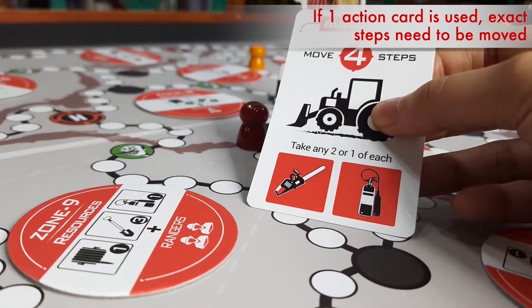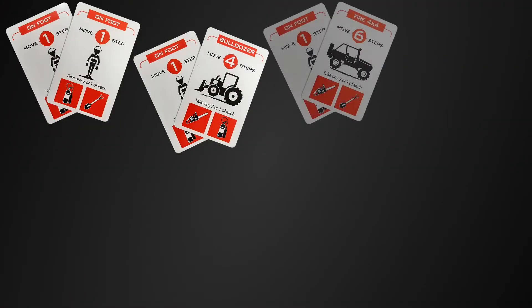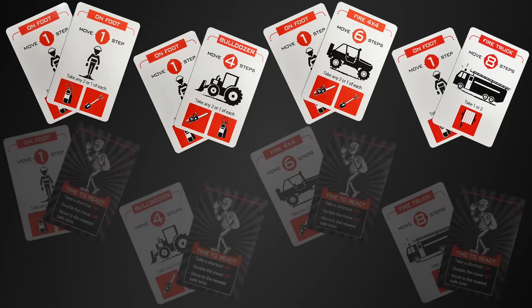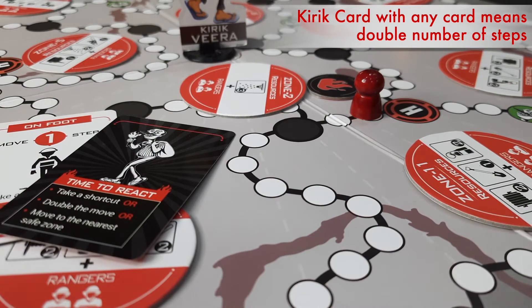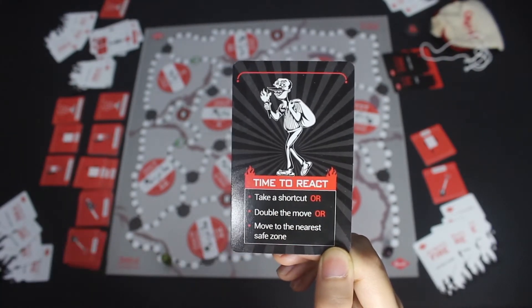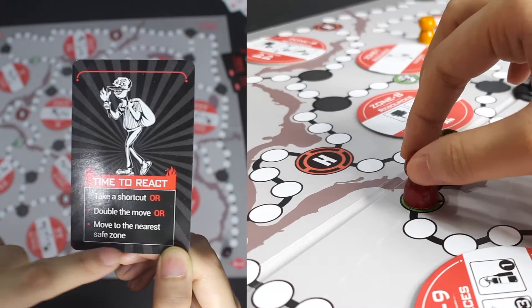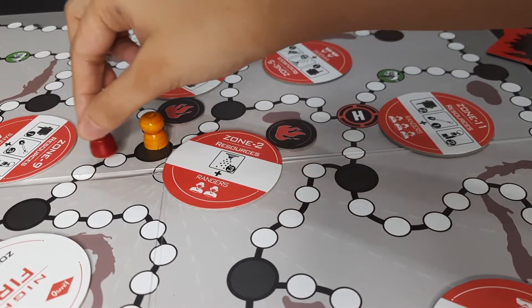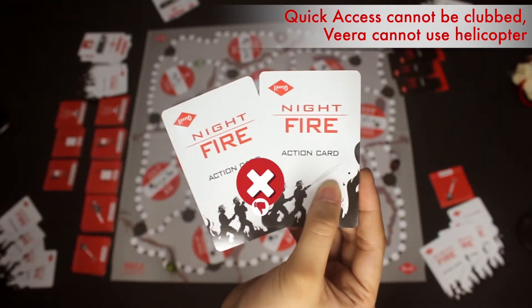Veera can choose to use 1 or 2 action cards in the same turn. If 1 action card is used, the exact number of steps mentioned has to be moved. Two action cards can be used in the following combinations: Foot and Foot card, Foot and Bulldozer card, Foot and Fire 4x4 card, Foot and Fire Truck card, or a Kirak card with any of the above. The doubled cards give the exact number of steps Kirak Veera has to move. If the Kirak card is used with any card, the number of steps on that card doubles. If the Kirak card is used by itself, Veera can take a special shortcut or move to the nearest safe zone — these green circles — and even jump over Rangers for this move. Veera can also jump over Rangers if the Rangers are standing at a junction. The special shortcut is also available when Veera uses the Quick Access card, but this cannot be combined with any other card.